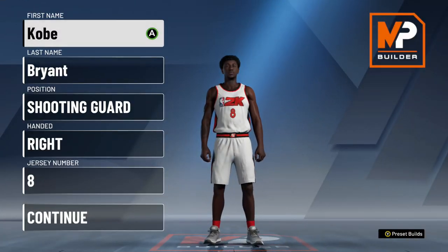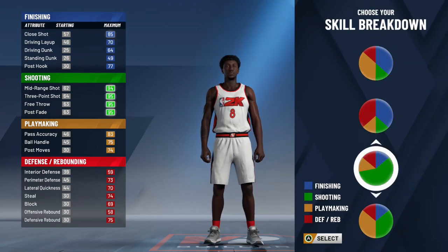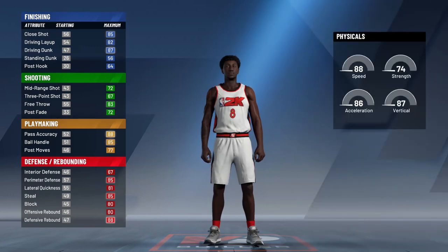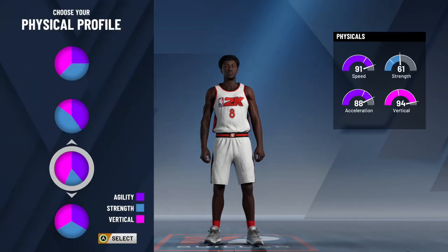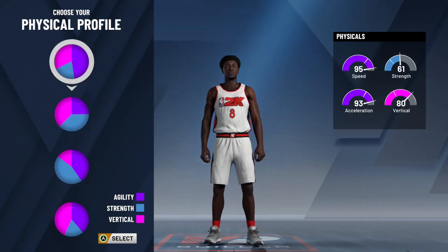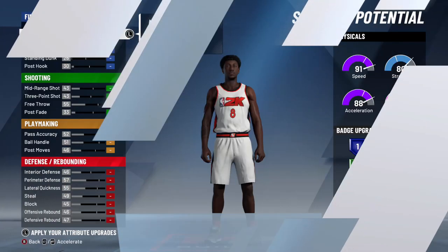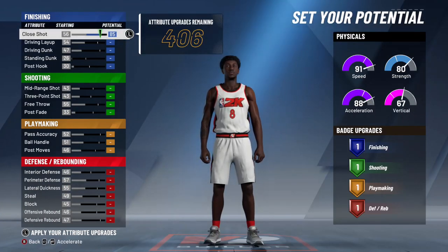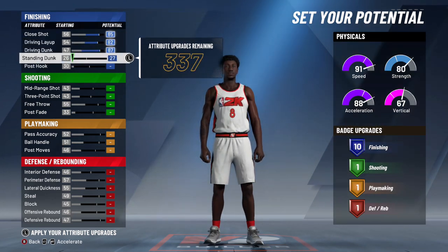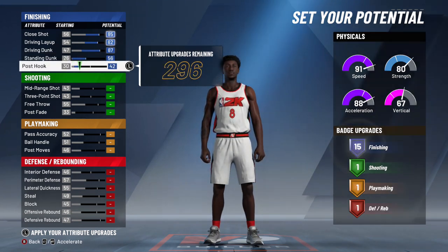Now I'm going to do a different Kobe Bryant build. The second one is going to operate out of the red and orange playmaking, defense, and rebounding pie chart — which is the second to last one. For his physical, I'm going to give him more speed while maintaining his strength, which as a result is going to knock down his vertical a bit. His pie chart is the third one, mostly blue and purple. For his points, you want to max out his close shot to 85, max his driving layup, put his driving dunk on 87, put his standing dunk on 56, and nudge his post hook to 42, which will give you 15 finishing badges.